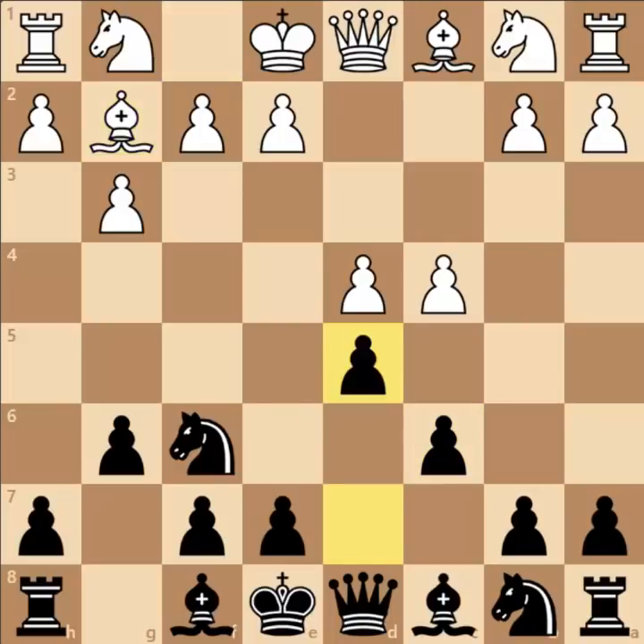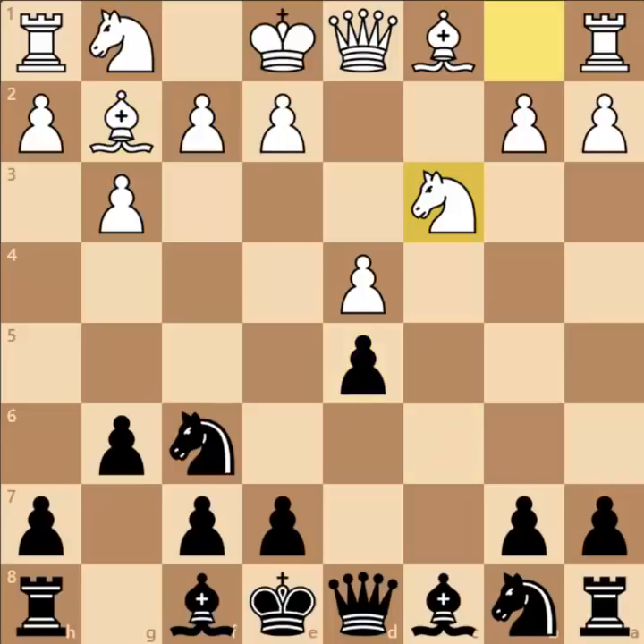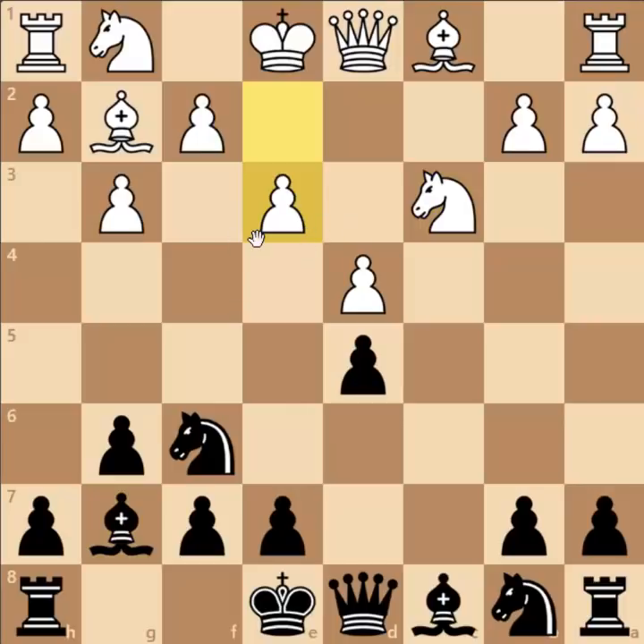Bishop to G2 was played, Pawn to D5, C captures D5, C captures D5, and now Knight to C3, Bishop to G7, and Pawn to E3. This move is a bit weak in my view because it weakens the light squares significantly.